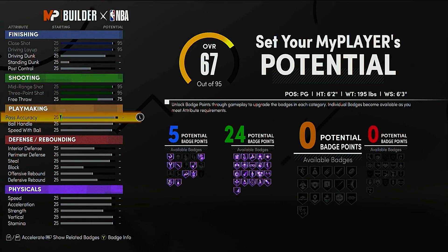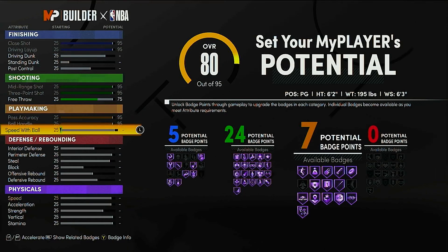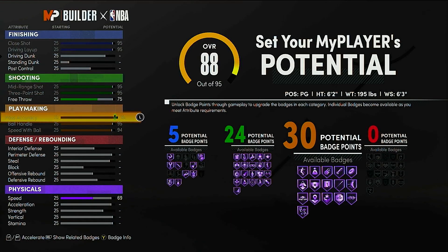For playmaking, you want to max your pass accuracy, your ball handle, and your speed with ball — you see you get 30 playmaking badges as well. What you can do is take it down a bit: pass accuracy doesn't matter at all. You could take it down to an 80 to get 24 badges, or put it up to 81 to get 25.